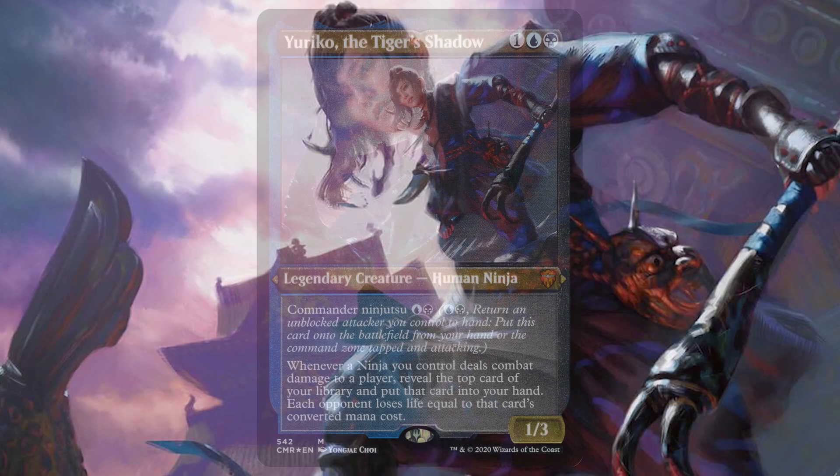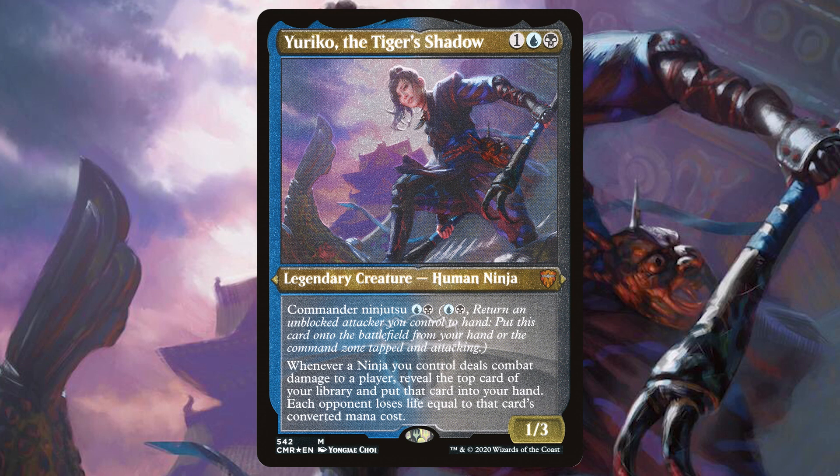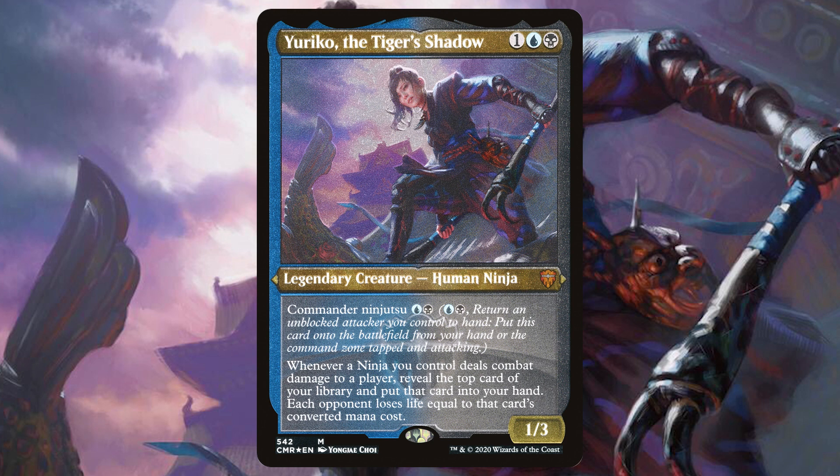Yuriko, the Tiger's Shadow, besides being almost impossible to keep off of the table, provides an excellent stream of card advantage that doesn't actually involve drawing any cards. Thus, she lets us break parity with pieces that hate on draw in a symmetric way, and she lets us far outpace our opponents when we've got pieces that hate on draw asymmetrically.